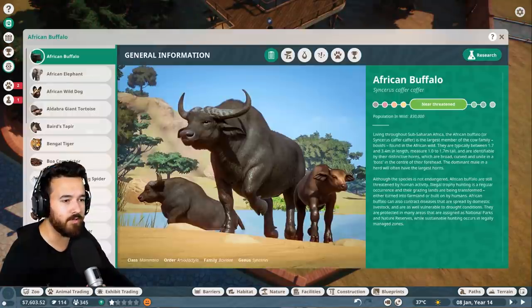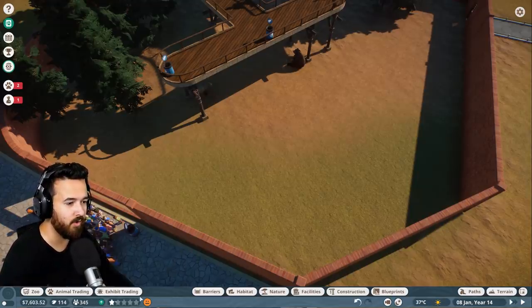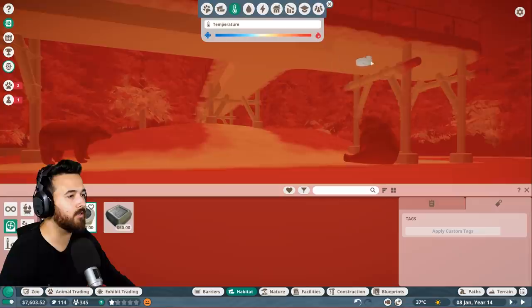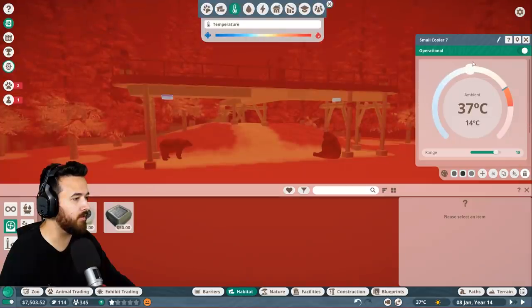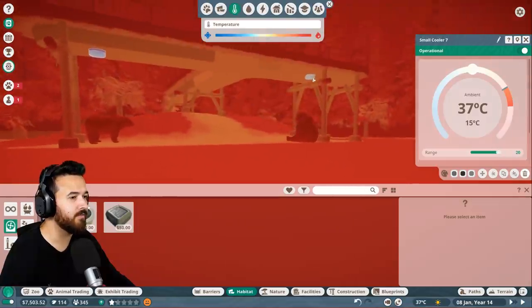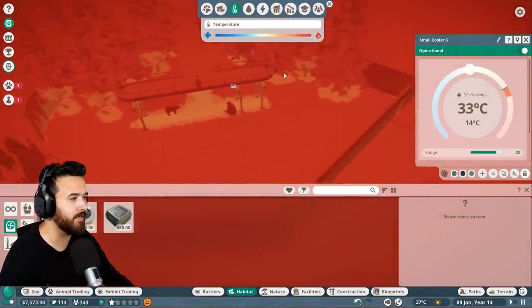When we looked in the Zoopedia earlier, their temperature preference was about minus 10 to 28 degrees Celsius. Right now it's much too hot for them. So we go to our habitat and get the heaters and coolers. I'll get some small coolers — I can hide them underneath, which is actually quite cool. I'll set them to around 15 degrees to make it nice and chilly. We might need some more of these to see how much it actually cools down.